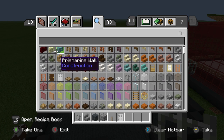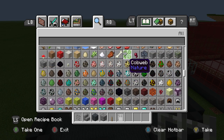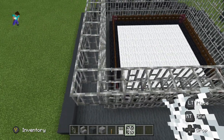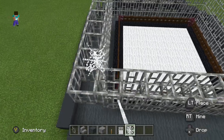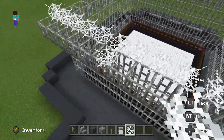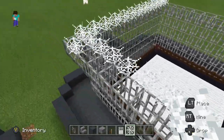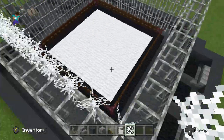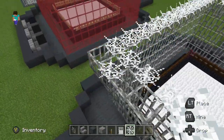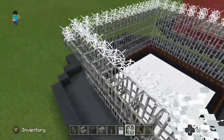Now grab some cobwebs. We're going to go on this inside row right here and go all the way around like this. This new version of Minecraft gets really touchy, so sometimes it doubles up on blocks — I have that problem with wool too. Every time I start going really fast it always double-layers at the beginning.